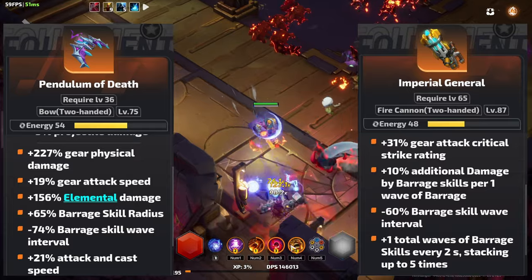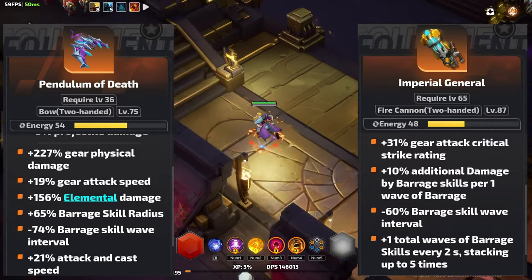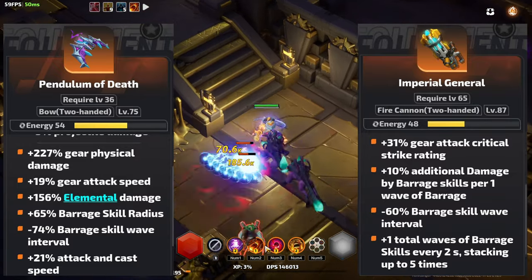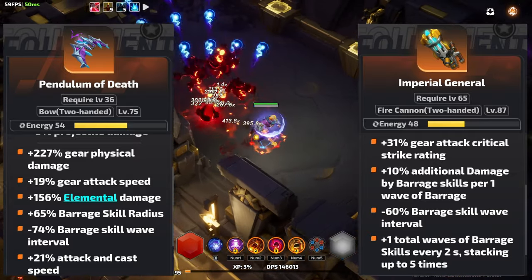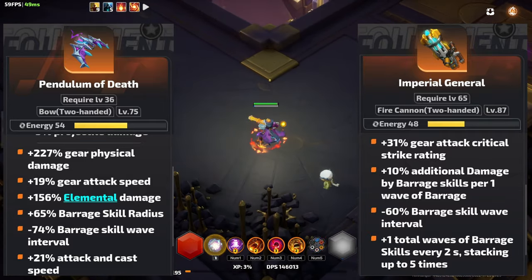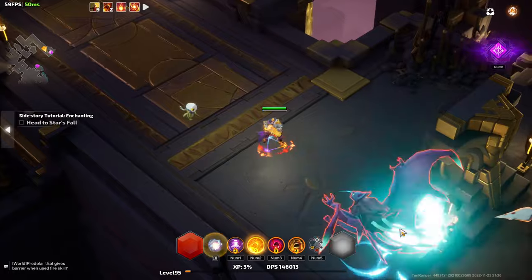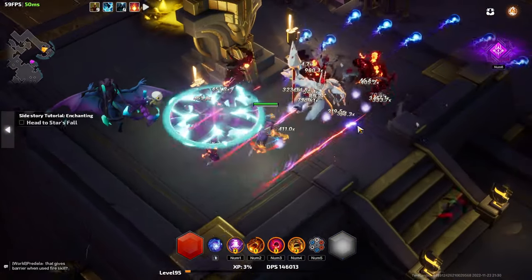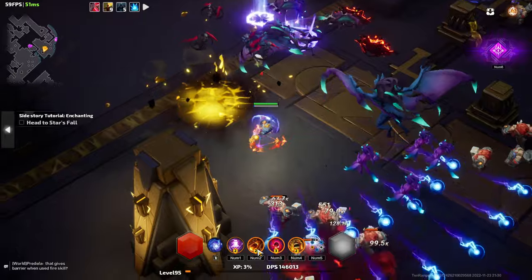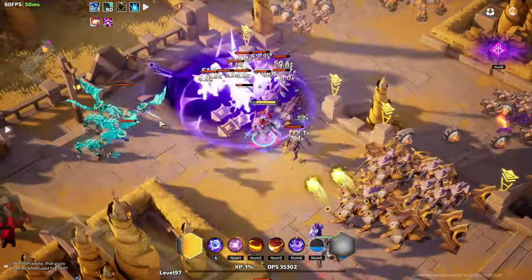The two more specific items are Pendulum of Death and Imperial General. Pendulum of Death is a bow that seems made for Marked Rain of Arrows, and Imperial General is a cannon that seems made for Lethal Barrage. Note that the buff from Imperial General that gives additional waves is consumed whenever you use the skill, so if you're spamming frequently you won't get much value from it, but if you're only letting off one barrage every few seconds it could be very good. While Pendulum of Death and Imperial General are conceptually interesting, I'm not sure they're strong enough to build around. If you're playing any barrage skill, you should probably be using When Winter Comes along with Stellar Vestment of Eminence — that's a massive damage gain, you'll have way more waves, and your waves will be much more immediate, so bosses will melt.